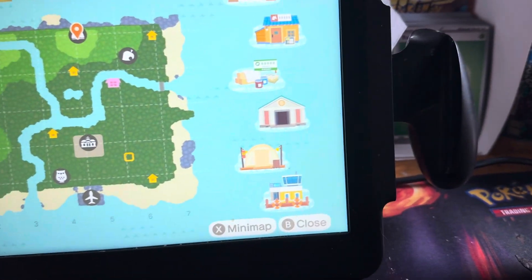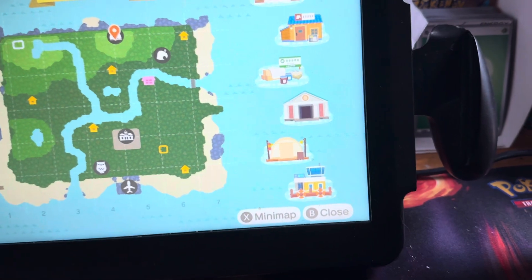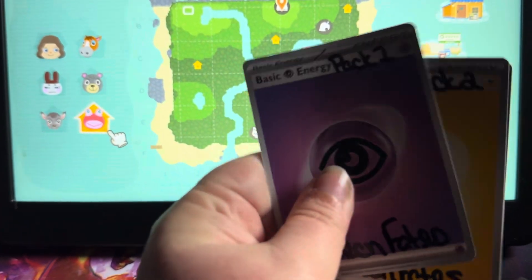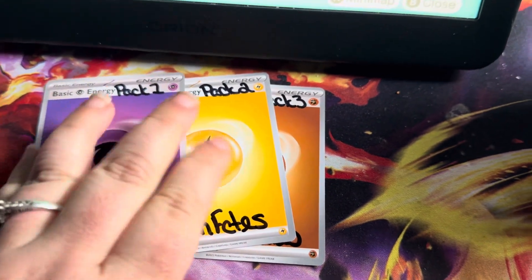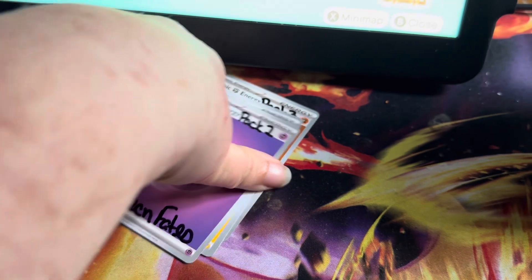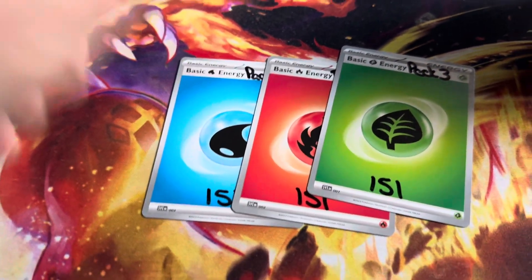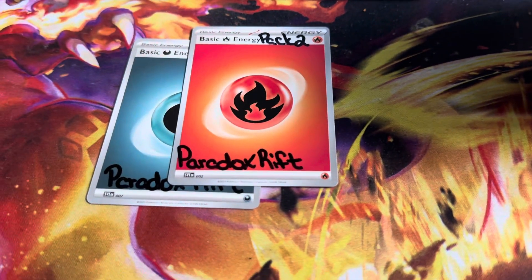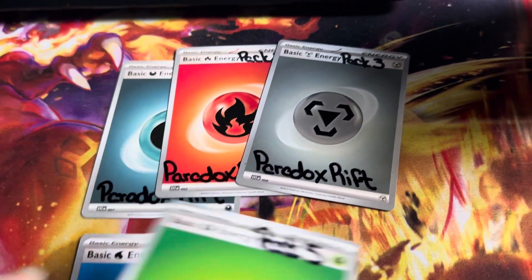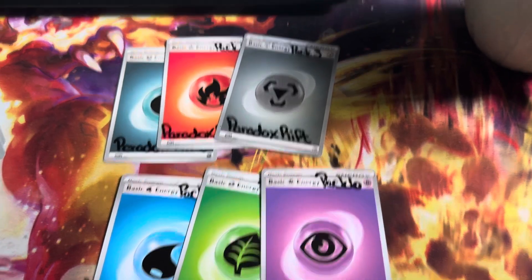I'll do a little Pokemon update for y'all. I mentioned I was going to be doing pack battles here soon. These will be for a three-pack of Paldean Fates — I'll do a pack battle for that, winner take all, by the highest price. And then I'm also going to do a 151 three-pack battle, again winner takes all. And then this one's going to be a big one — two pack battles for Paradox Rift, and I'm going to do a booster bundle.